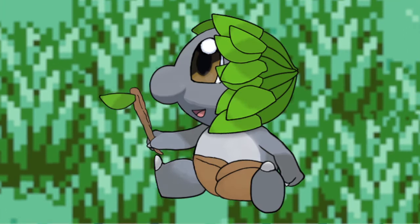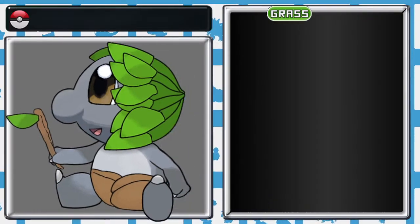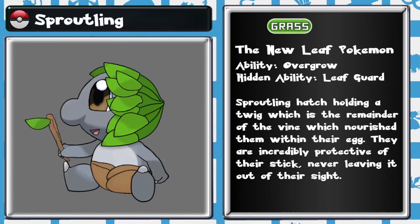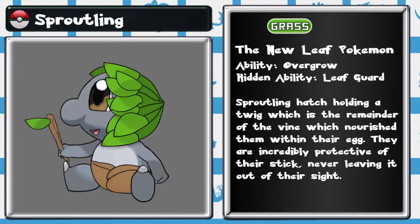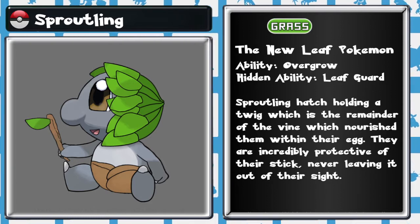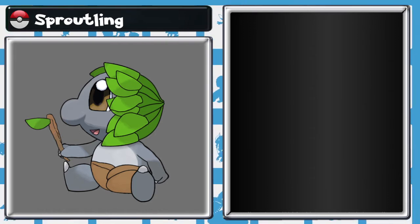First, the professor takes you into the grass where you see these little Pokemon sitting and playing. This is of course the grass type starter — Sproutling, the new leaf Pokemon. Sproutlings hatch holding a twig, which is the remainder of the vine that nourished them within their egg. They are incredibly protective of their stick, never leaving it out of their sight. The Sproutlings shout at you playfully and then go back to their game.